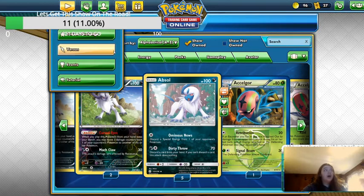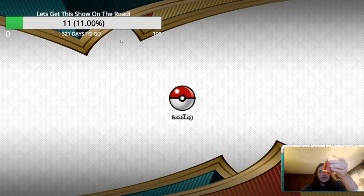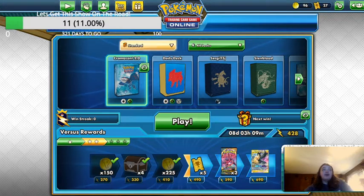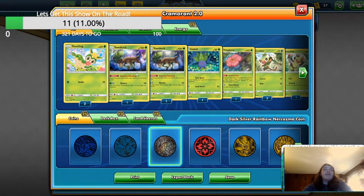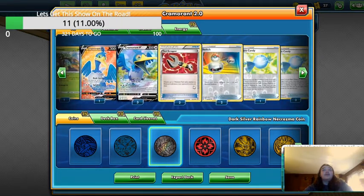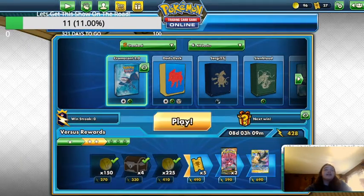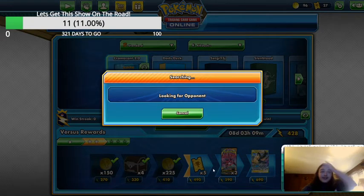Let's get started with some easy verses. Drink of choice today is some Gatorade — as they say, hydrate or die. I did build a second Cramorant deck and I'm really liking it. It's a Sawsbuck, Vileplume, Grillaboom, Cramorant setup — a grass engine. Pokemon's ready, gonna let me do it — I'm gonna start a game.